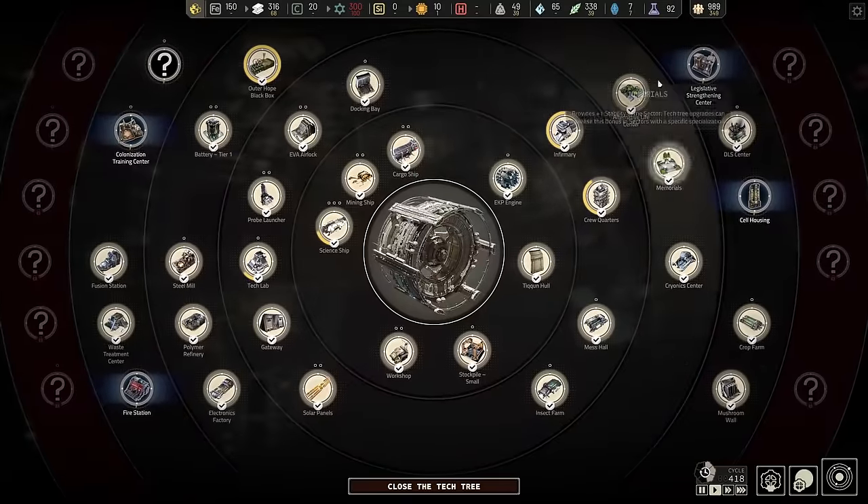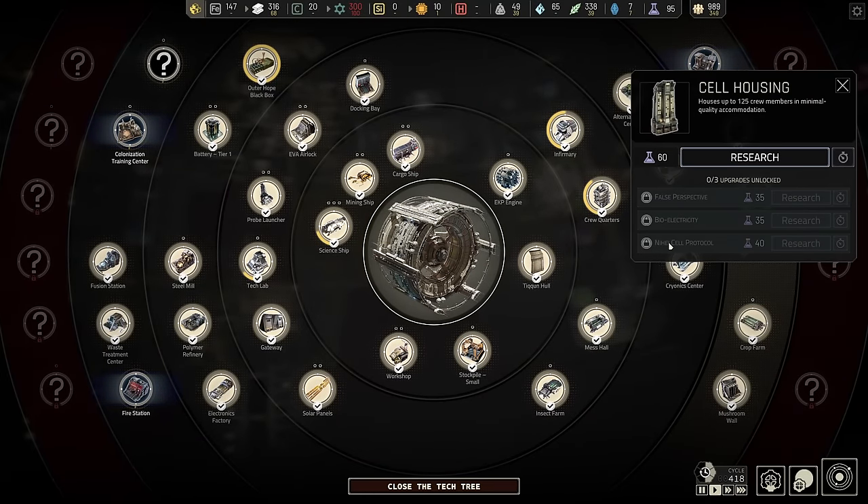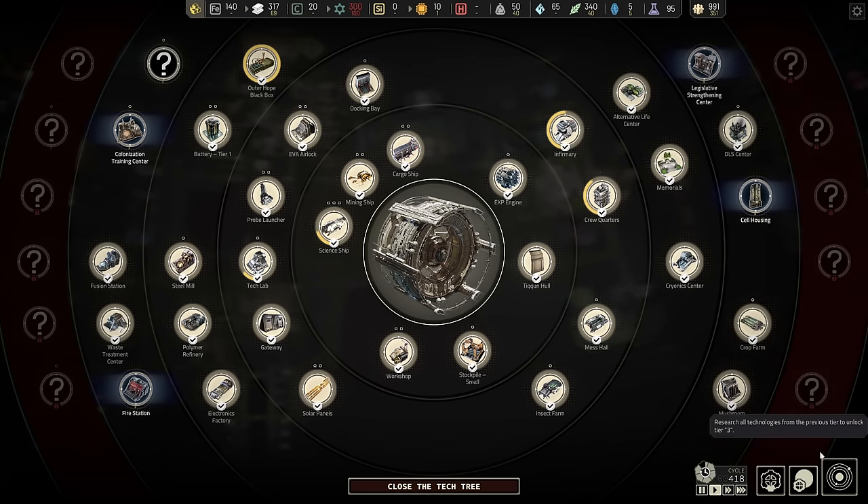Back in the research tree there is also under cell housing its own nahe cell protocol — I think this is like 15 waste per 20 people over five cycles or something. It's a lot more waste for the cell housing. Cell housing doesn't have any housing bonuses, but it's something else to keep in mind if you want to crank up the waste numbers.